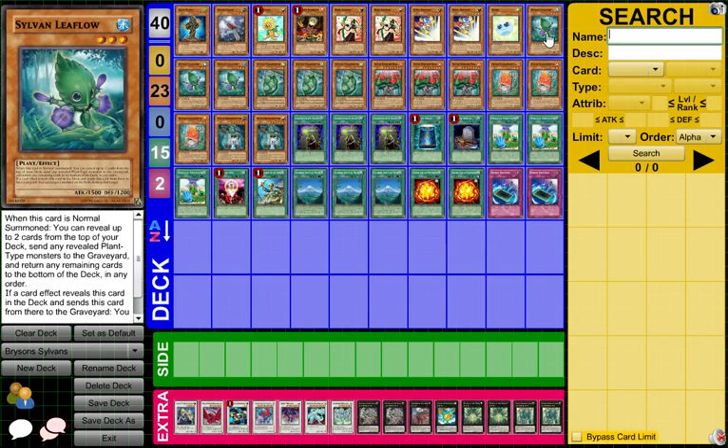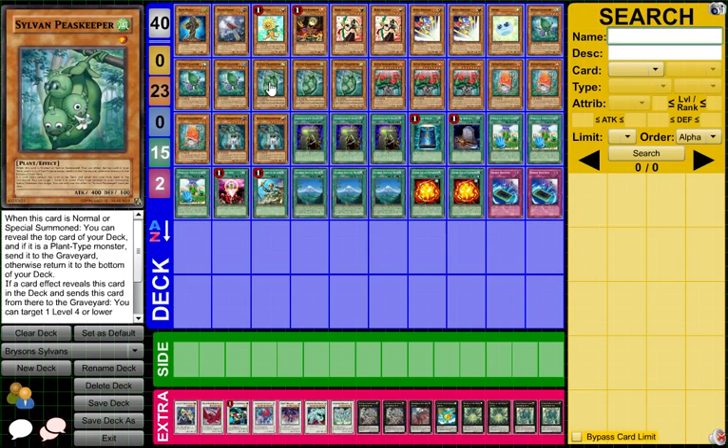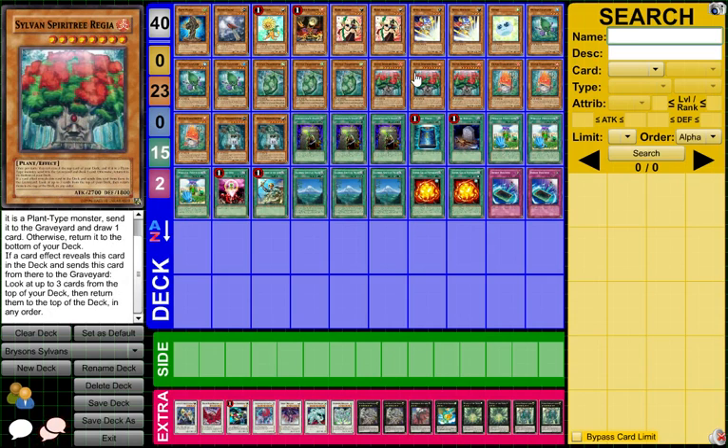We have triple sylvan lotuswain — when it's revealed and sent to the graveyard, destroy a monster on the field, which is a very good thing because removal is always good. Peacekeeper — when it's revealed and sent to the graveyard you can special summon a level four or lower plant type monster from your graveyard, which is really good. It does have a once-per-turn effect so keep that in mind. Three sylvan spirit tree regia — level eight, 2700 attack. While it's on the field you can reveal one card from the deck; if it's a plant, send it to the graveyard with the same sylvan effects. If regia itself is revealed and sent to the graveyard, look at the top three cards from your deck and return them in any order.